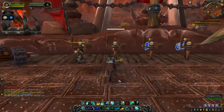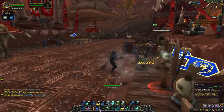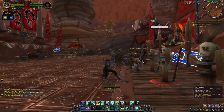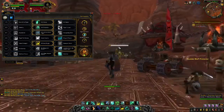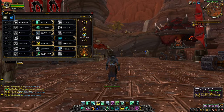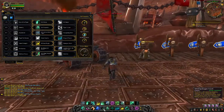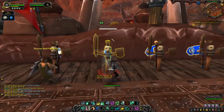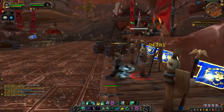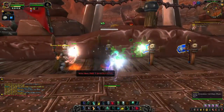So Whirling Dragon Punch requires your Rising Sun Kick and your Fists of Fury to both be on cooldown before you can use it. So we get our Fists of Fury out, do a Rising Sun Kick — and there we go — jump in the air, Whirling Dragon Punch. Pretty sweet. Let's get those Storm, Earth, and Fire spirits out as well.